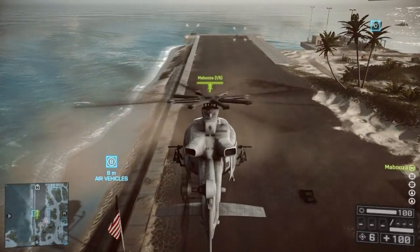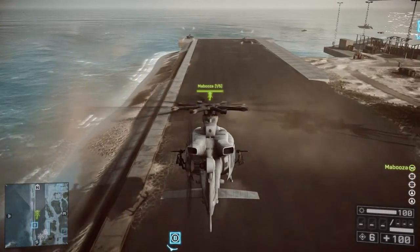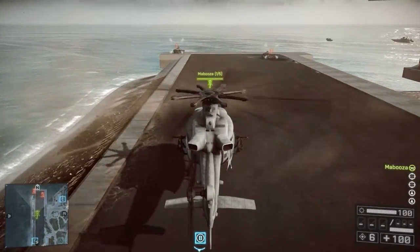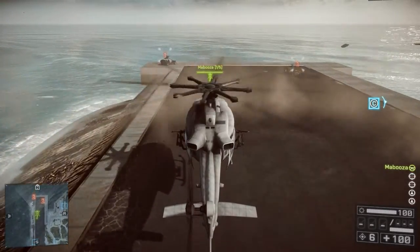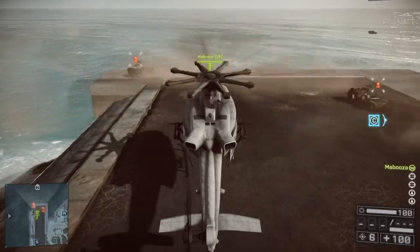While hovering, nudge the right stick up to pitch the chopper's nose forward. This causes the chopper to fly straight ahead. However, whenever pitching the chopper in any direction, it's often necessary to apply additional rotor speed. Otherwise the chopper will lose altitude and crash.